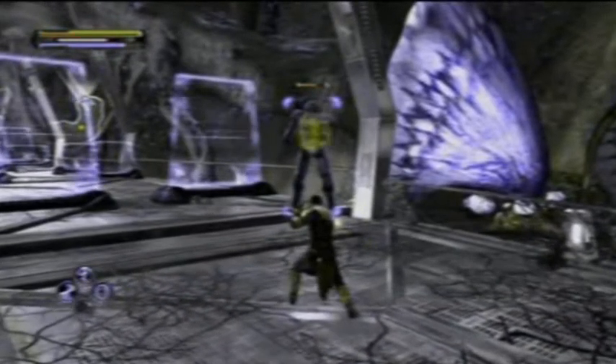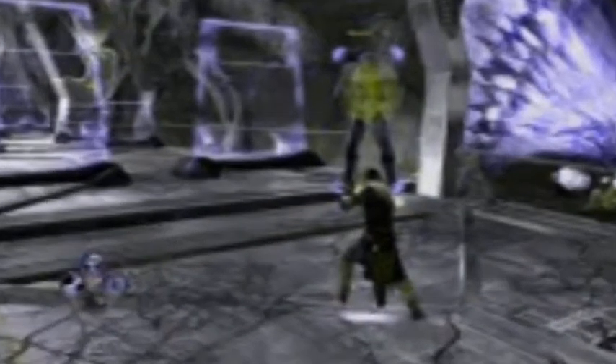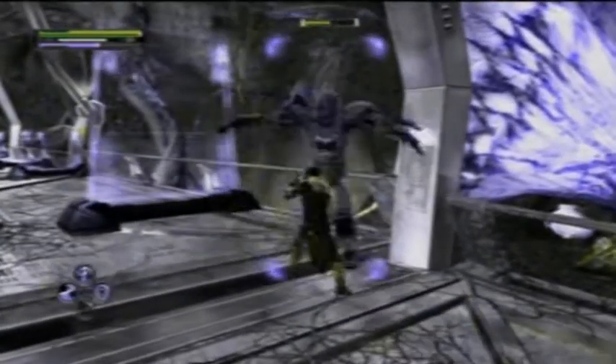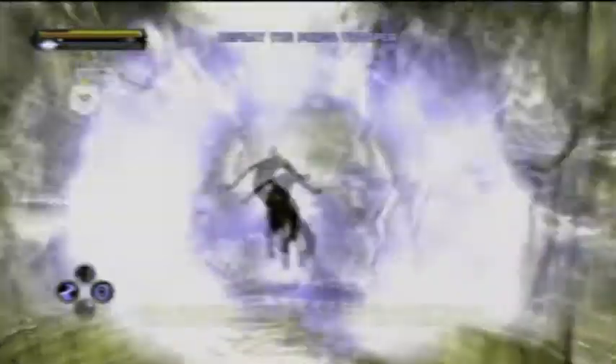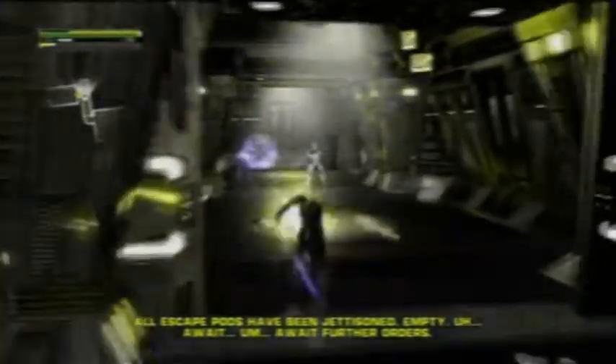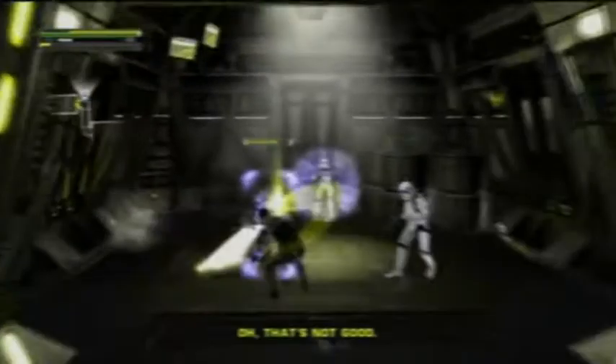You hold the left trigger to protect yourself. While holding the left trigger, you can also do other actions that appear in the corner. You can press X to throw your lightsaber like a boomerang, press B to do a force explosion — very effective when you're surrounded by stormtroopers — and press Y to make a kind of lightning shield.